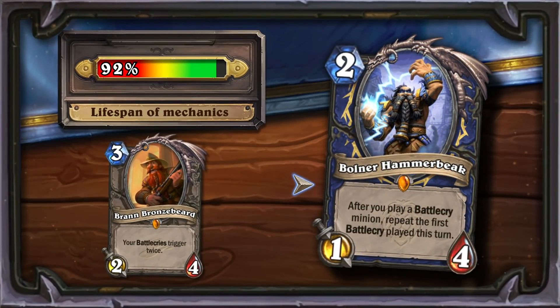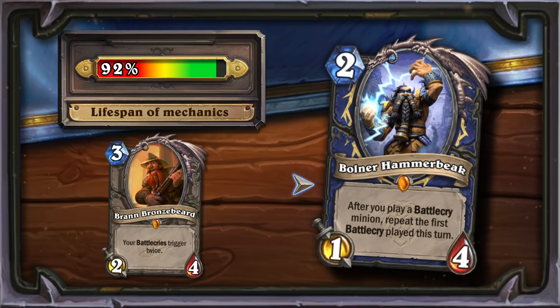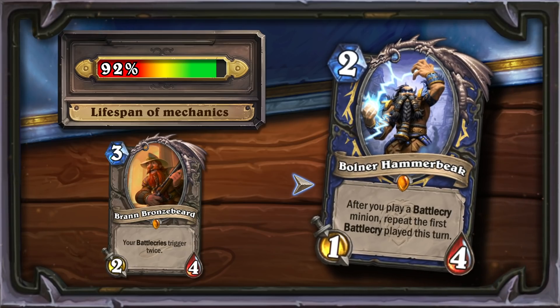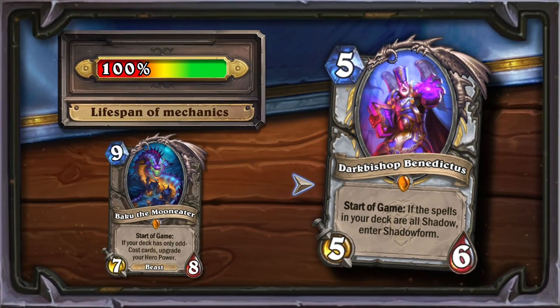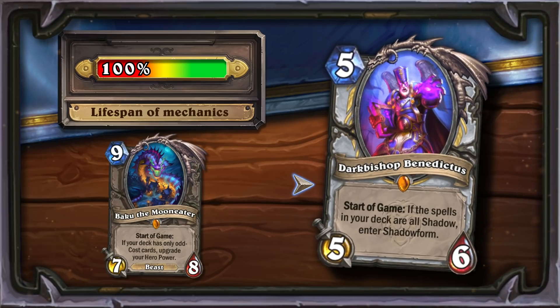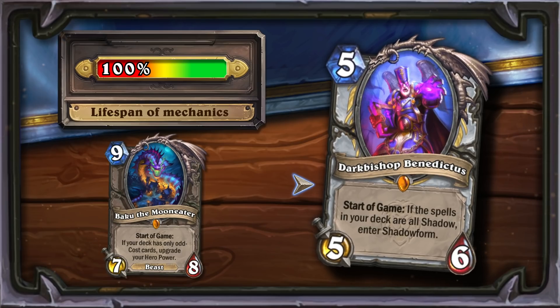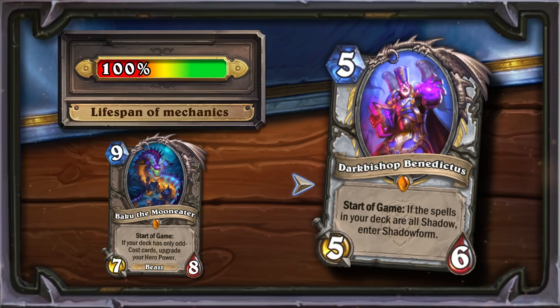Balmah Hammerbeak is a reincarnation of Brand Bronzerbird. The card has crazy combo potential and will definitely be used for most of the time it is in standard mode. Dark Bishop Benedictus received 100 points from the algorithm, meaning it has the potential to be used seamlessly across all five expansions. The Priest will be able to use an improved hero power from the start of the game, similarly to Baku the Mooneater's effect. Shadow Priest has every chance of staying with us for a long time.